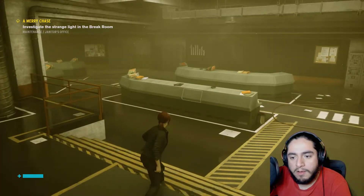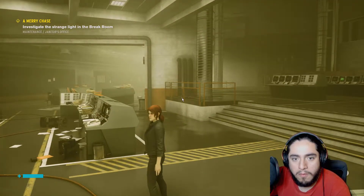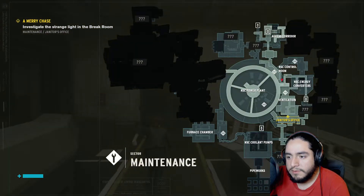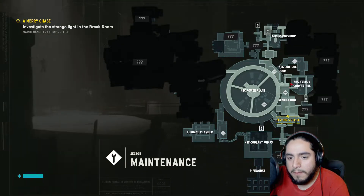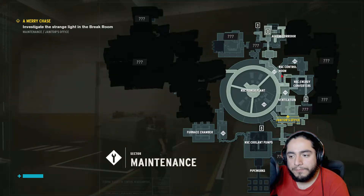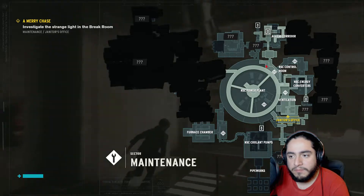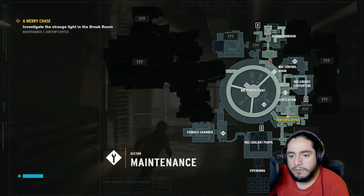Hello everyone and welcome back to Control. We need to investigate the small strange light in the break room. Janitor's office — how do I do the map again? Janitor's office. Keep pressing the wrong buttons. This goes back to energy converters. Wouldn't it be better to go this way? I just wanted to loot. Then I go this way — go to the right, go to the left.